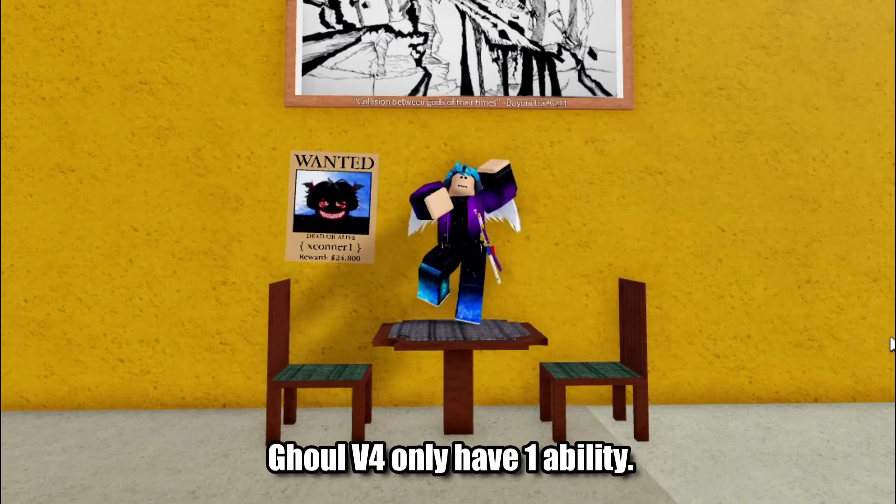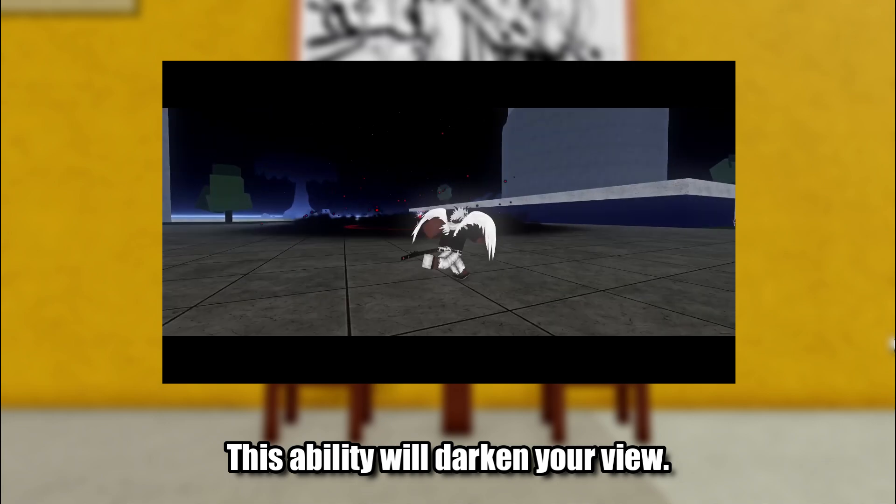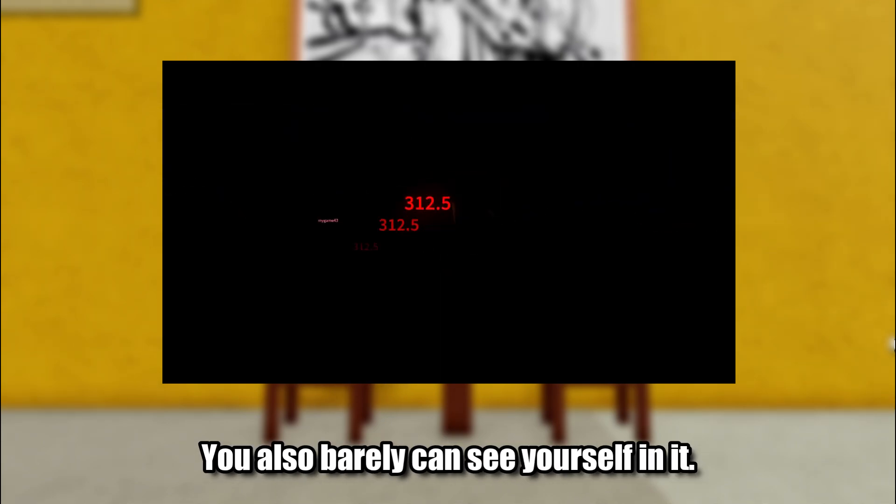As you can see, Gal V4 only has one ability. This ability will darken your view — you literally cannot see anything. You also barely can see yourself in it. This ability can damage you as well.